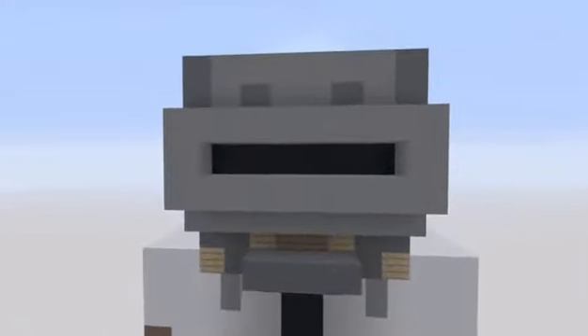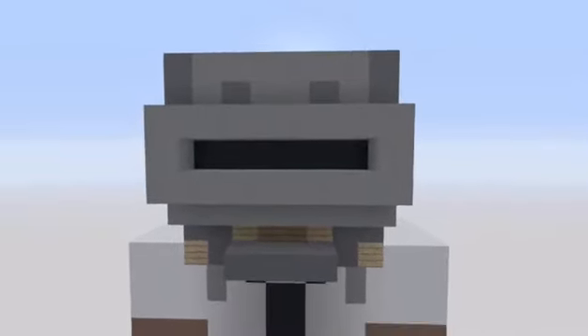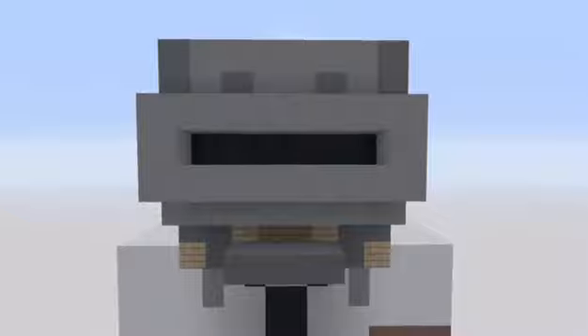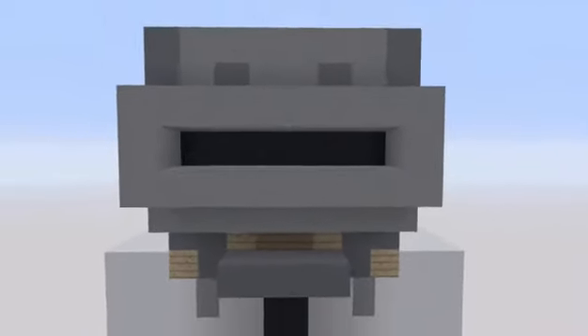Moving on to the face — his helmet. I did the best I could with his helmet. It sort of looks like it. I filled this in as black, even though you can't see his eyes in the actual photo, but I thought it looked better that way. His head kind of comes out here — one more layer out gives a 3D effect. Same colors: gray concrete and cyan terracotta. Inside is his little visor, which is black concrete. There's spruce wood planks and oak wood planks down there.